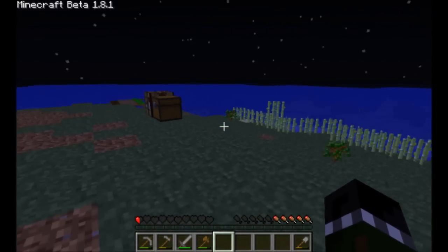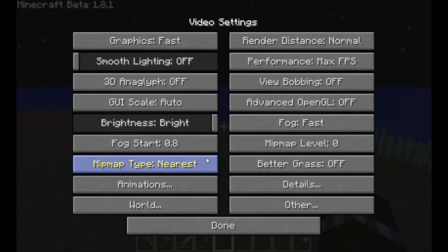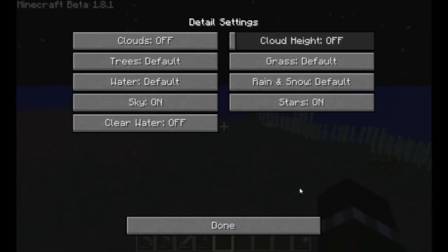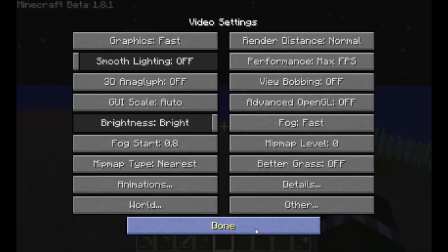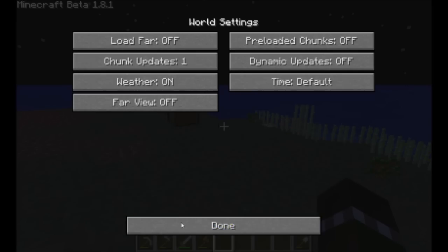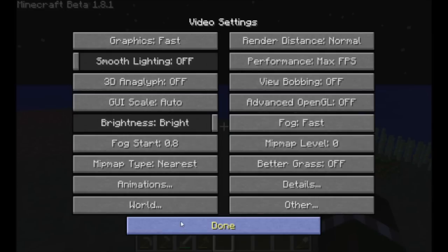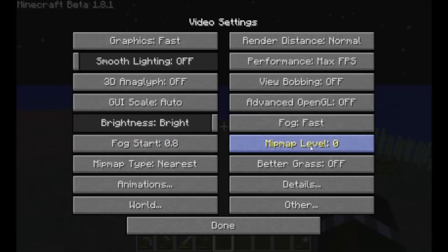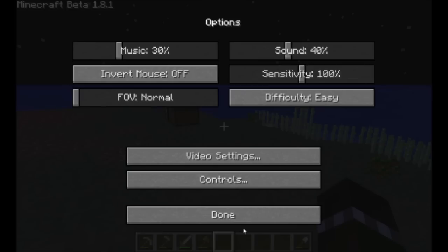What it does is it gives you a lot more options for video settings. It can do a lot of stuff — turning off your clouds, turning off the sky, turning off water effects, trees, you can turn off anything. You can turn off animations, you can make certain chunks do whatever, the fog system, how the fog system works. It helps a lot.